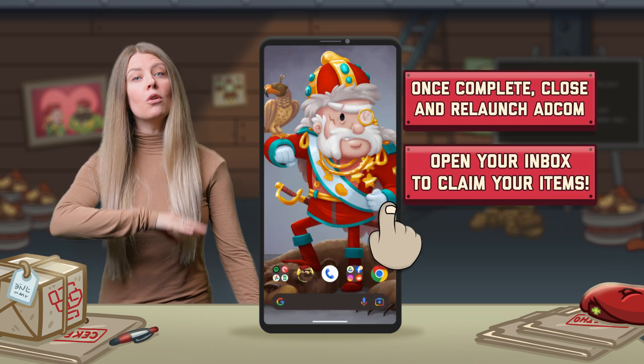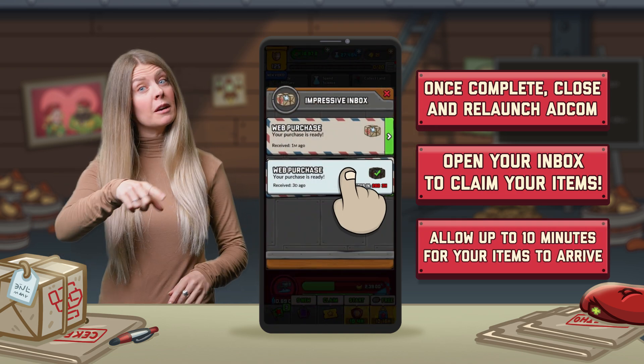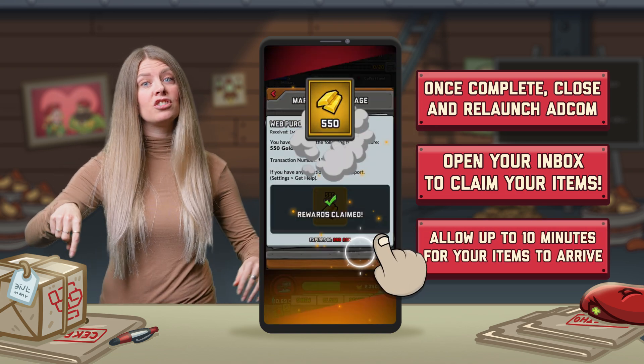After you complete the order, just close and relaunch Adcom to see your items. Everything should appear right away, but some purchases may take up to 10 minutes to show up in your game.